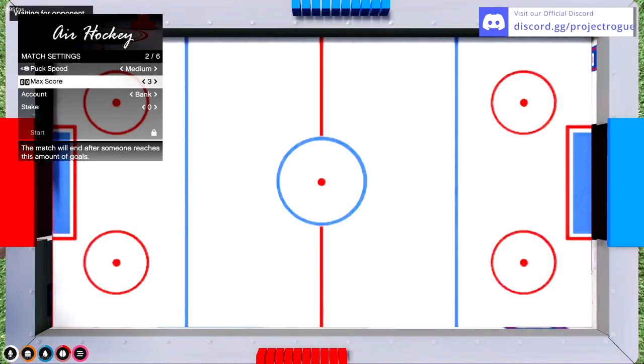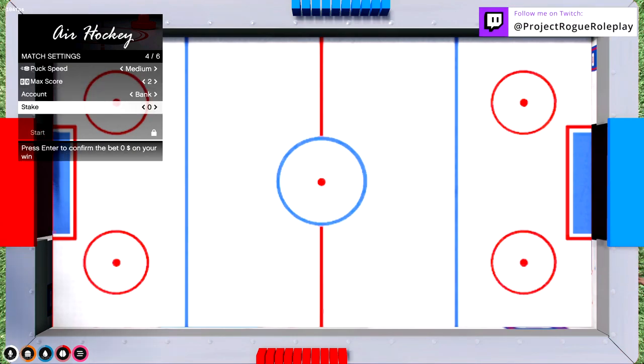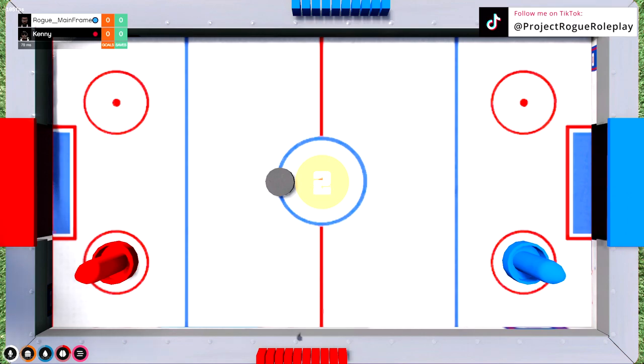Once Kenny gets closer, it tells me to press E. Once we both hit E, it will launch the game and allow me to set the match up. Here I can set up the puck speed, the max score, the account the bet comes out of, and the stake we're playing for. Once we've both set up those stakes, we can hit Start and the match will begin.